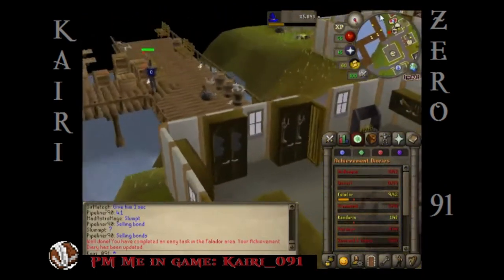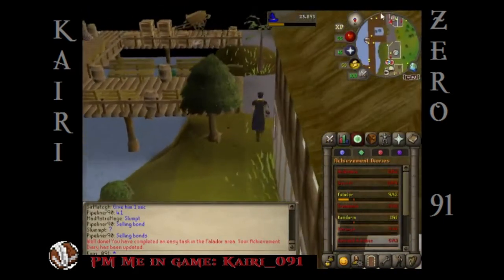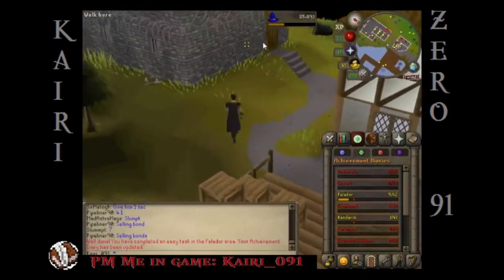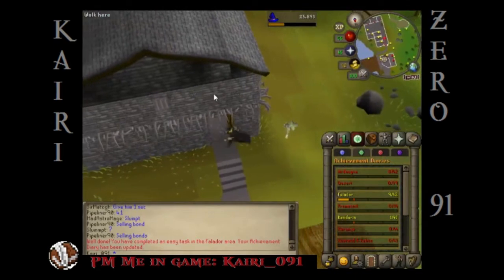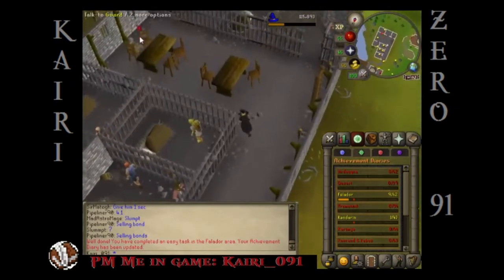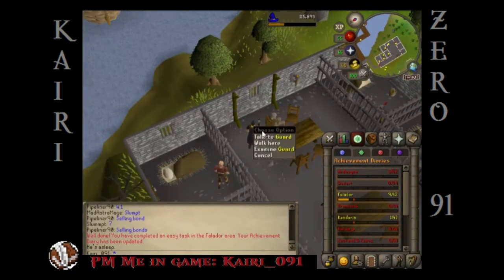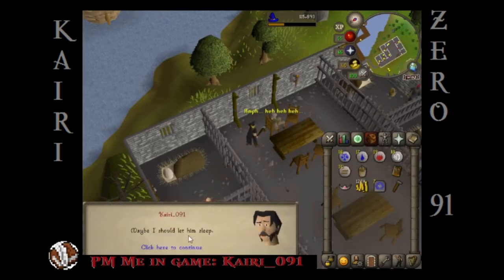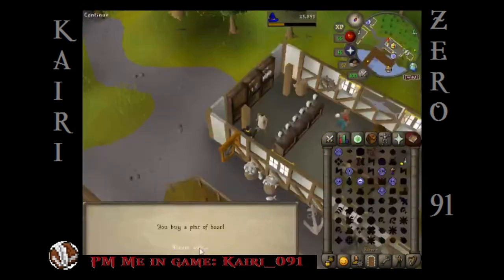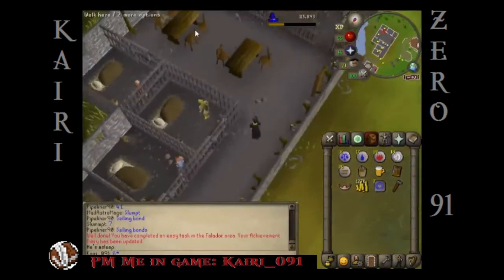So let's go down to the Port Sarim jail — we're getting close to being done with this achievement diary. This is the Port Sarim jail I'm told by Apocalypse2012. So let's talk to the guard and he should give us a security book. He's asleep — wake up! I bet I need to give him some beer. Okay, I'll be back with beer. I got a beer — I gotta go give it to the guard. Hopefully that'll wake him up. Be extra careful here to not accidentally drink this beer.